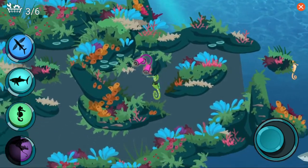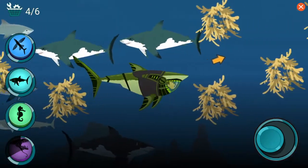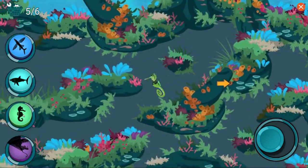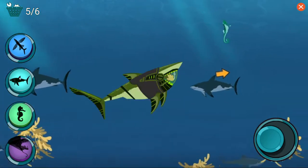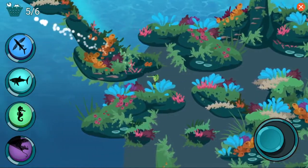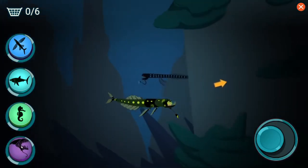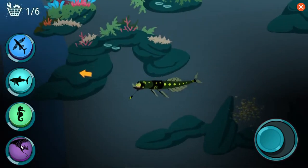Activate seahorse power! Activate great white shark power! Great white sharks can grow up to 20 feet long. Activate seahorse power! Activate dragonfish power! Dragonfish use their light as a lure to draw in prey. Those plankton can't resist moving towards the light.